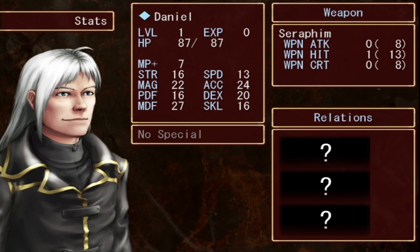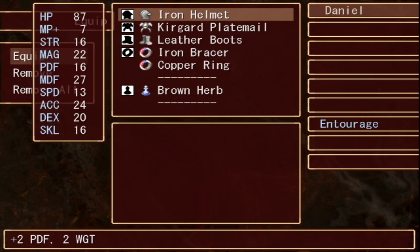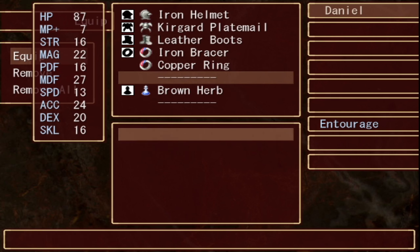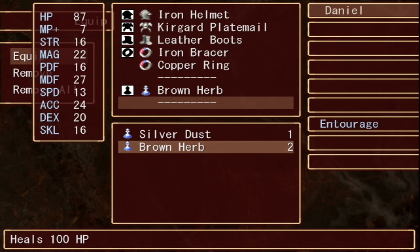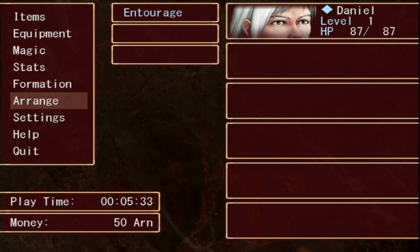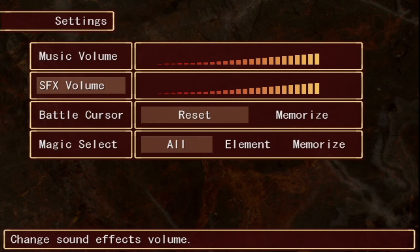We can check his stats — pretty magical with good magic defense, quite accurate and dexterous. His equipment... oh, he's decked out. Crown Herb heals 100 HP. Silver Dust heals 40 HP for the entire party. Interesting stuff. Settings, magic select, battlegrounds reset — looks good. Let's roll out.